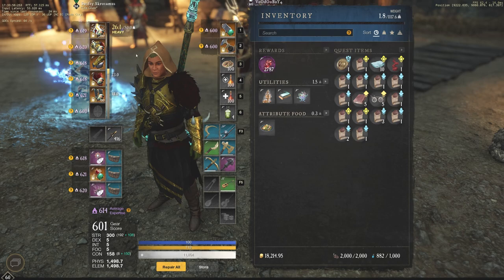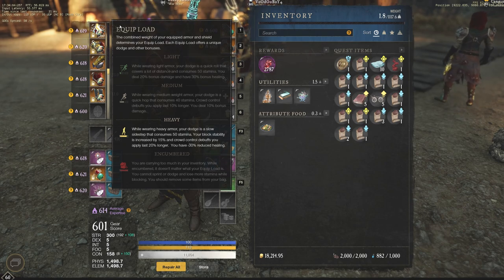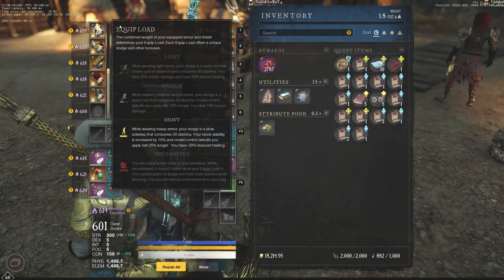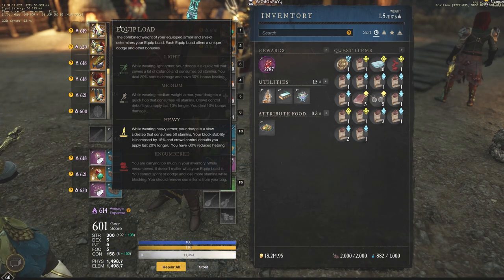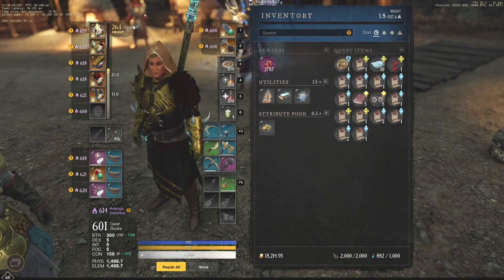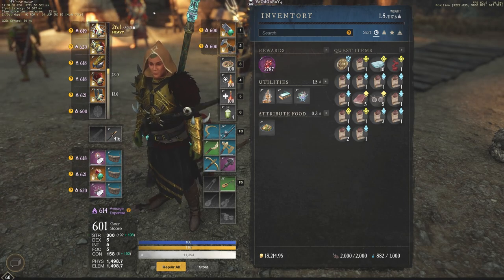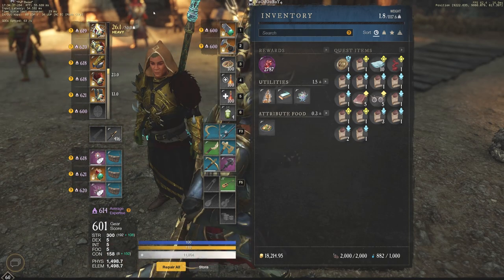I went heavy because I love the idea of my crowd control buffs applying 20% longer, and the reduced healing isn't a big deal since I typically don't play with healers. If you don't care about that CC boost from heavy, you can always go medium or light — it's going to work very well. Just make sure if you're light you're around 12.9 on the weight. For medium, you're looking at 22.9 — a light head, medium chest, light everything else is a great way to hit that threshold.